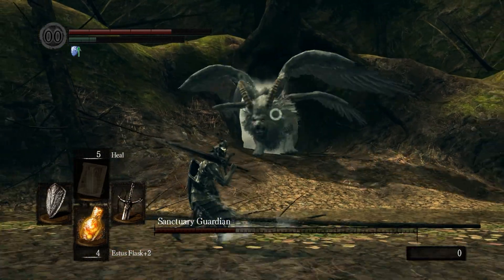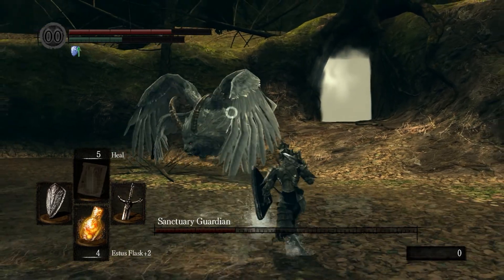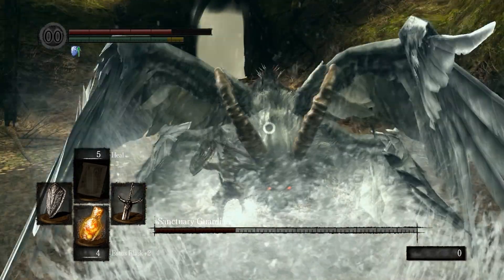It's really hard to dodge that by rolling towards him. The way I dodge that is I roll to the sides — left or right. I just roll out of the way and keep rolling.